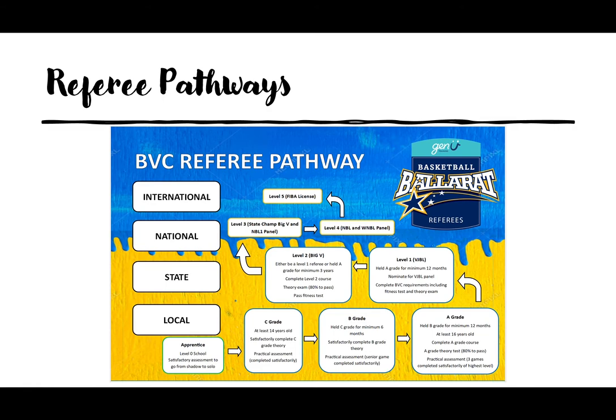Here's a flowchart that breaks down and gives us a good representation of the different levels of refereeing. We start our journey at the apprentice or green shirt level. This is obtained by sitting your Level 0 school, which is roughly six hours and includes a theory and a practical component. Once you've sat this, you pretty much just jump straight on court, as this is the easiest way to learn by actually going out and doing it yourself, which can be daunting for some, but like everything it does get easier.